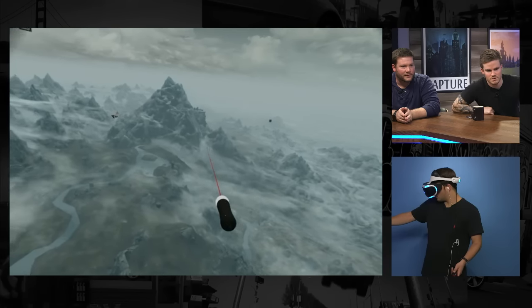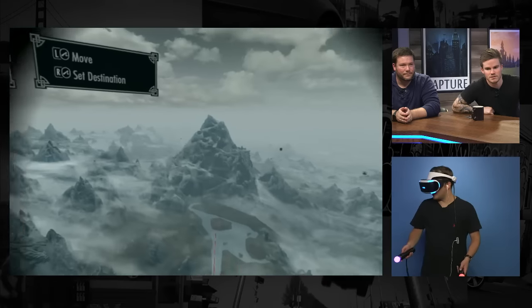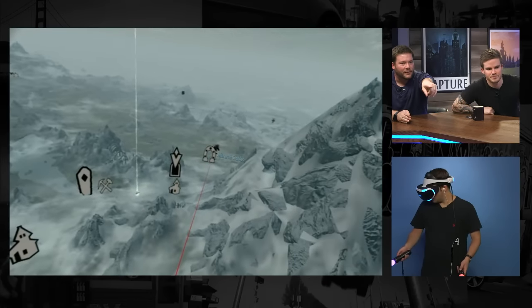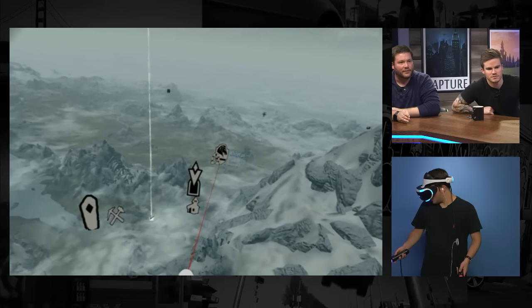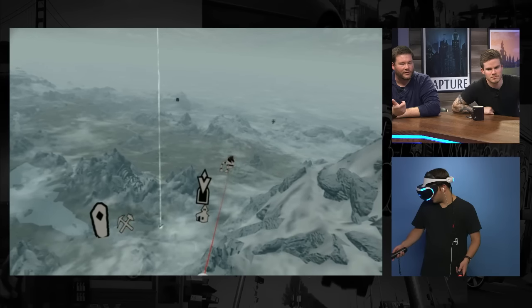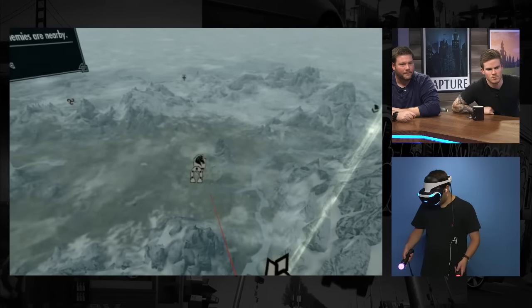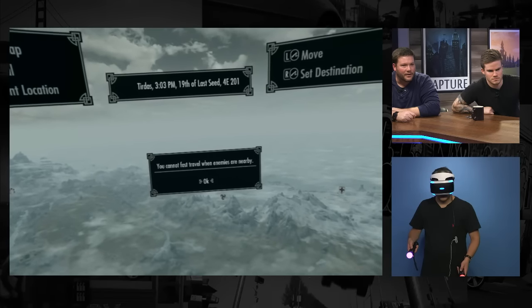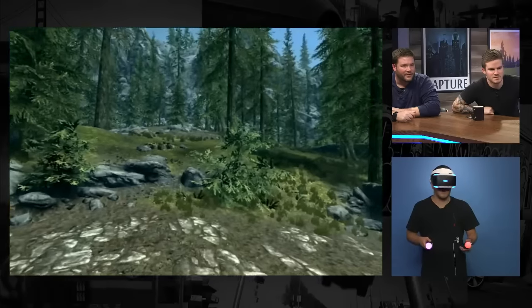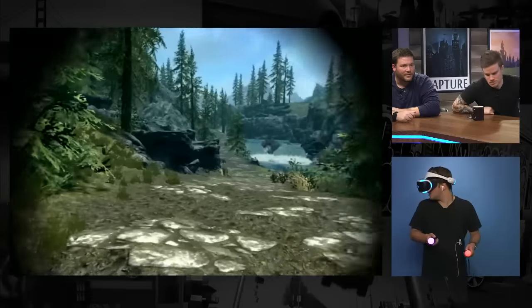Can we go to a hold right now from here? Yeah. Nick, can you go to Whiterun? It's right by you. And then what do I press to go there? Press the right Move button. Oh, I gotta kill that wolf really quick. Maybe we'll just adventure instead. Getting attacked by wolves — I can kill that wolf really quick, I just need to find it.